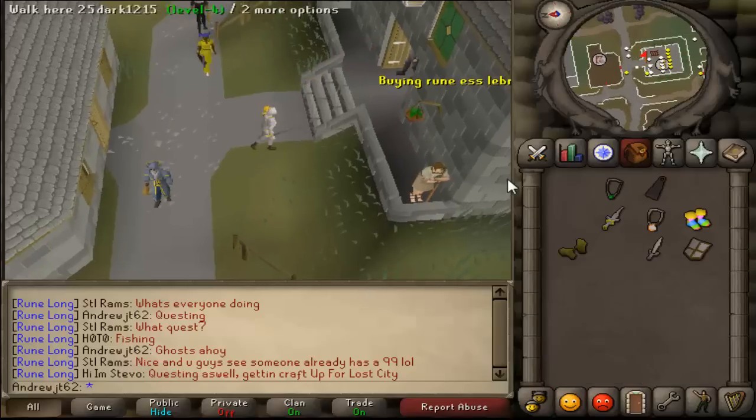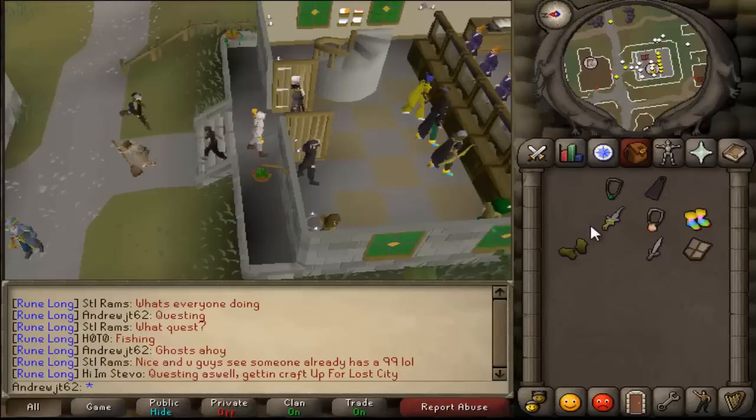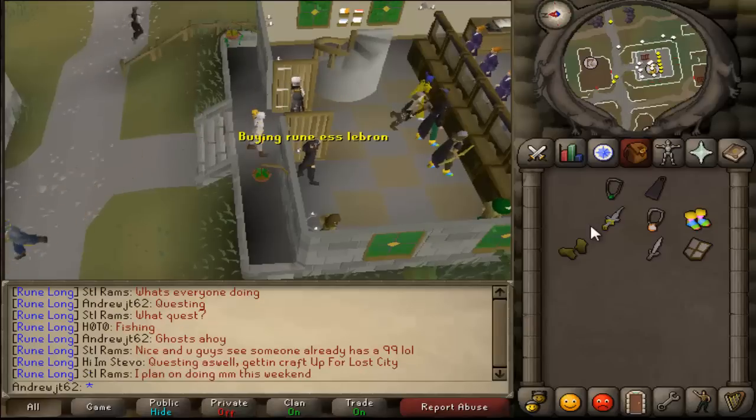Anyway, I'm going to go do the Ghosts Ahoy quest. I'll get the Ectophial from that, which teleports you to that area, which is pretty handy. Also some decent Prayer XP from that as well.